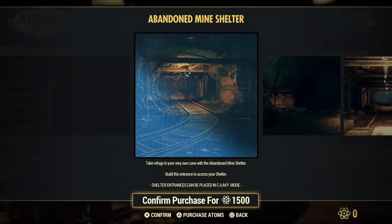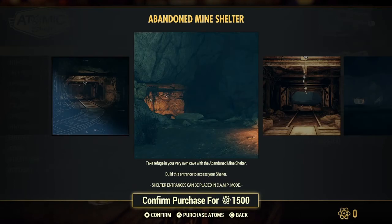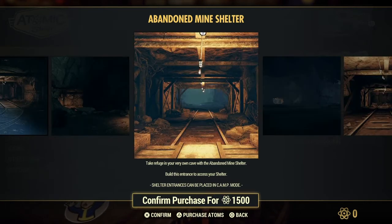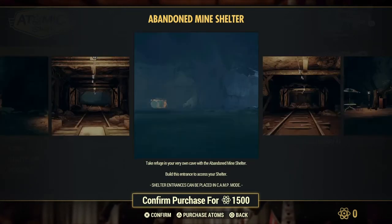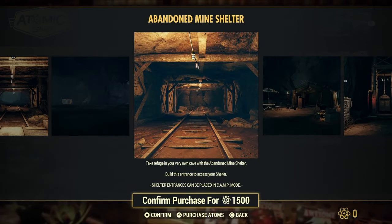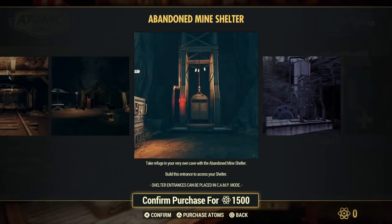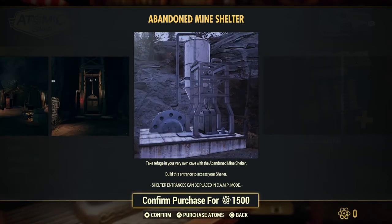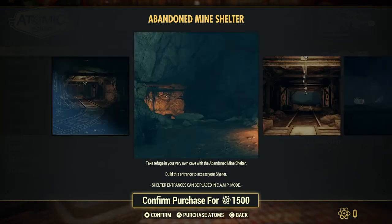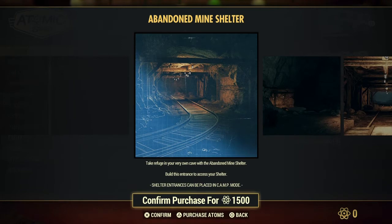Abandoned Mine. Take refuge in your very own cave with the Abandoned Mine Shelter. Build this entrance to access your shelter. I like that — that looks cool. I like how this looks. I could totally put a door and make it feel like a cave entrance. I wonder, do they have any resources there that you can collect? Now that would be awesome.